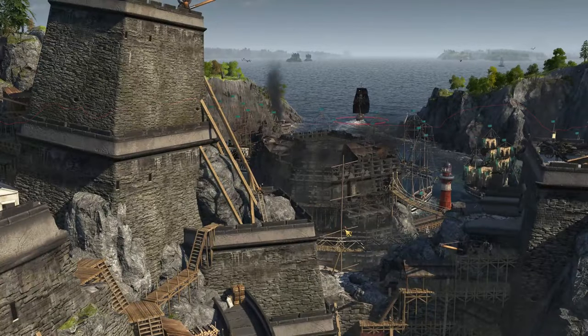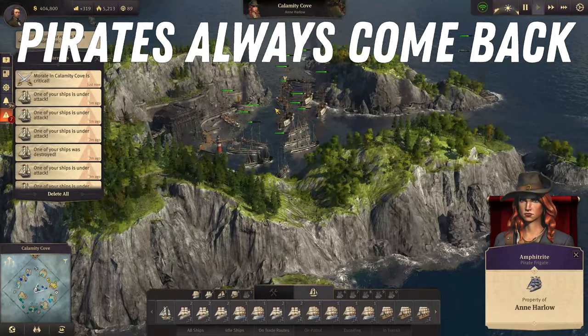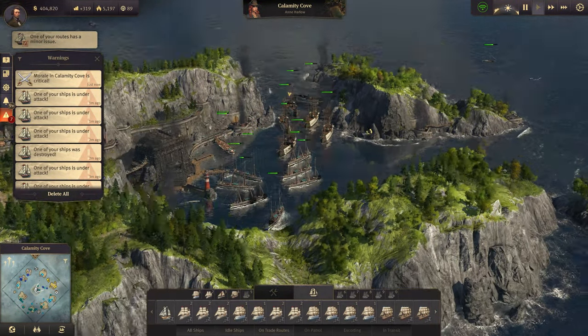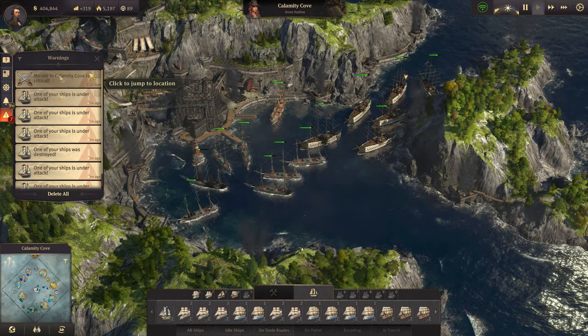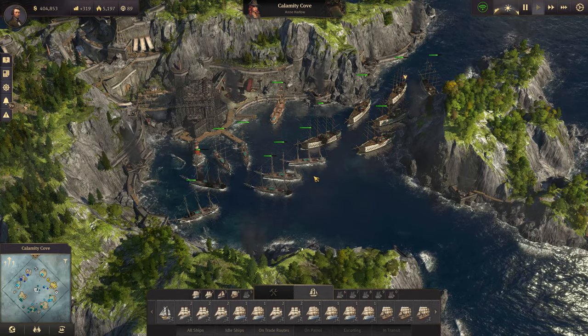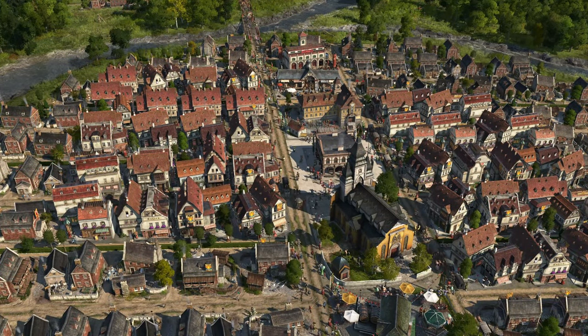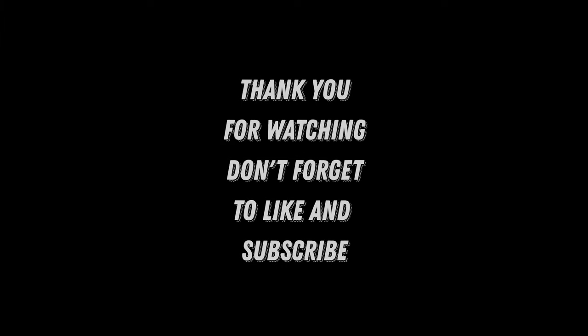Do note that you can't ever kick the pirates out for good. They will keep coming back and you have to keep sinking their ships before they reach the abandoned pirate island. If they do reach it they will resettle it and you are back to square one. And that would be everything I wanted to cover in this video. Thank you for watching and happy gaming!